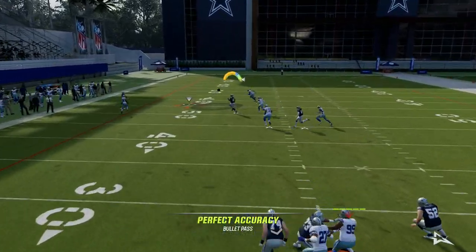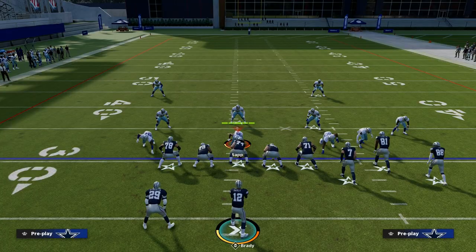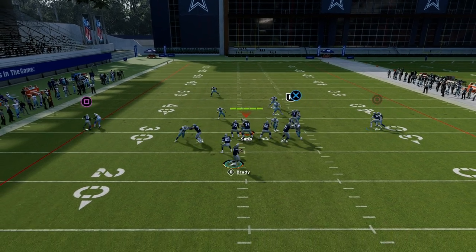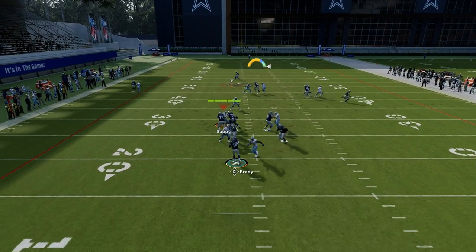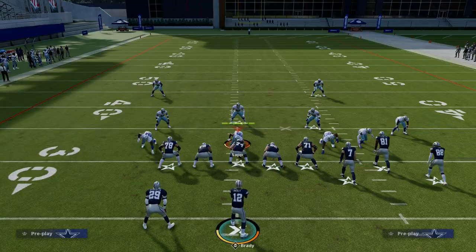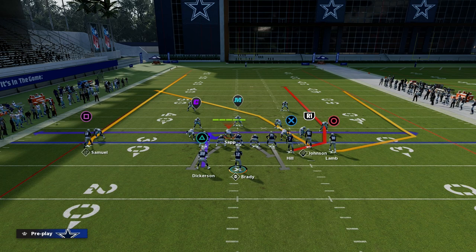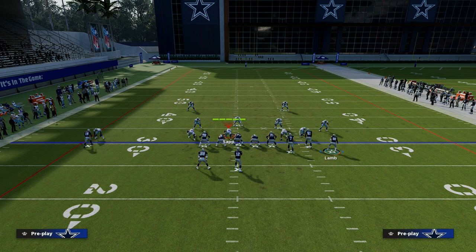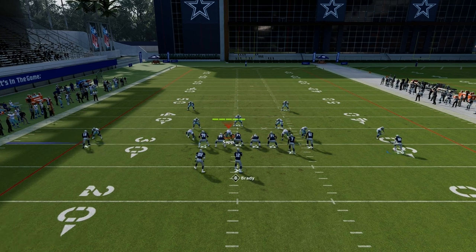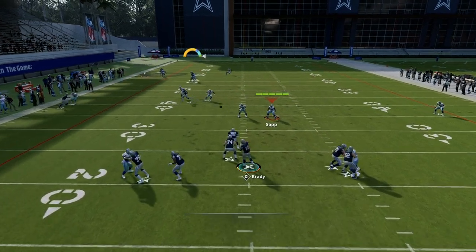Another route you have is this crosser to Calvin Johnson. If you have the route tech ability on him, it is going to make this route really good. I'm also going to show you another setup you can use if you want to block your running back. You need to wait a little bit of time for the crosser to develop. If you want to block your running back to give yourself some extra time, feel free to put your tight end on a drag — you can do that as well and it gets you to kind of the same basic spot.